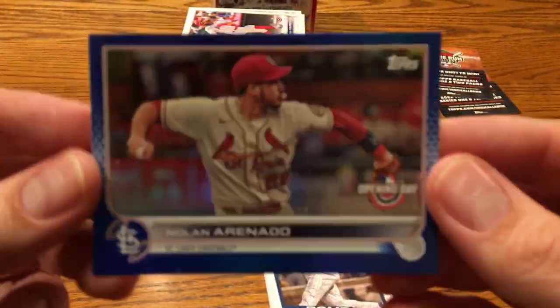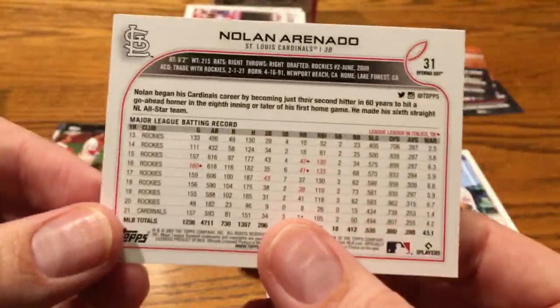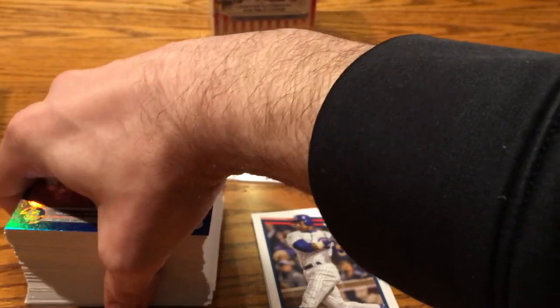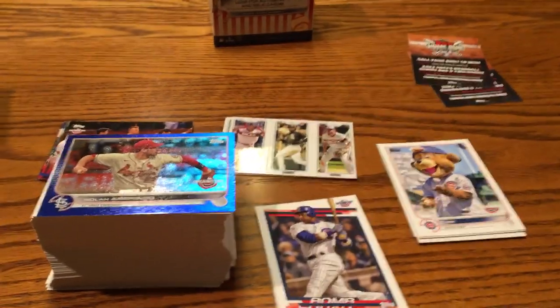We did just get the one Opening Day rainbow blue foil Walmart parallel — March 31st, 2022. Arenado is not a bad one; obviously would have wanted it to be one of the rookies, but beggars can't be choosers. So there you go — $20. Not too bad for a fun rip if you've got young kids or you just really like getting a lot of cards and trying to build a set. This would be a pretty inexpensive set to build, and a pretty fun rip as well.